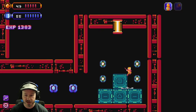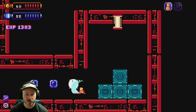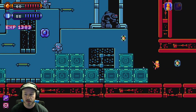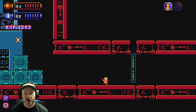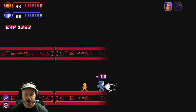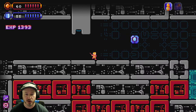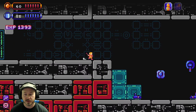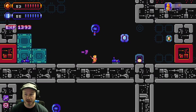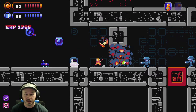We'll jump through the teleporter. Should we have gone through that blue teleporter first? That's one of the hard parts about this game — a lot of what you're doing is kind of a mystery. It definitely feels like you're playing an old school NES game because you're figuring things out as you go.